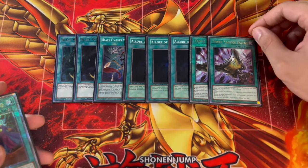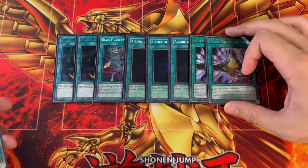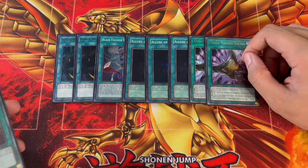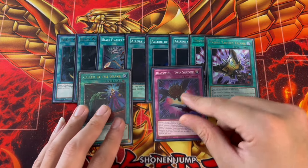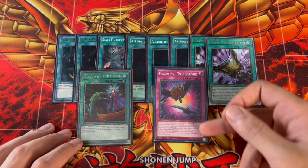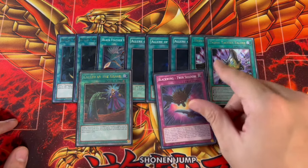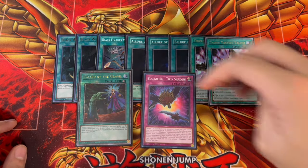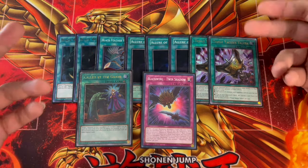We're also playing two Triple Tactics Talent — really powerful as a board breaker, a draw engine when you need it, and also kind of like a Change of Heart as well. If you're going first you can rip cards out of your opponent's hand, which is very powerful. One Call by the Grave for hand traps, and then one Blackwing Twin Shadow. You want to end a lot of your combos on Twin Shadow to set up Silverwind on your opponent's turn — being able to flip it, summon Silverwind, and pop cards your opponent controls is very powerful. We're only playing the one Twin Shadow. Again, you can play Upstart instead of Allure, but Allure synergizes really well because they're all dark and Blackfeather Whirlwind gets back your banished monsters.